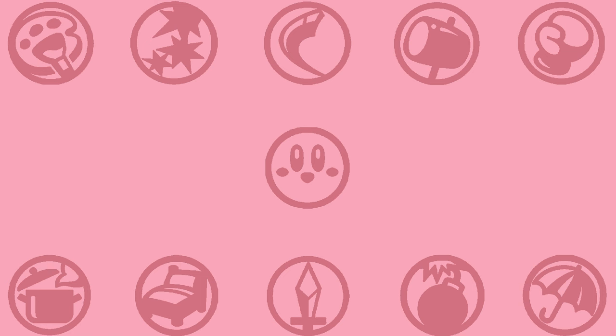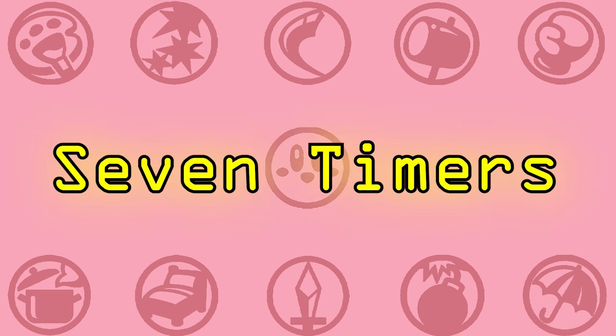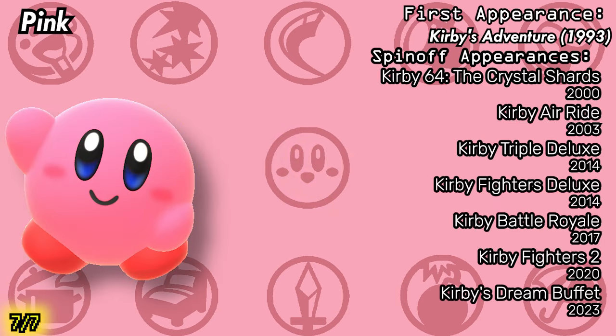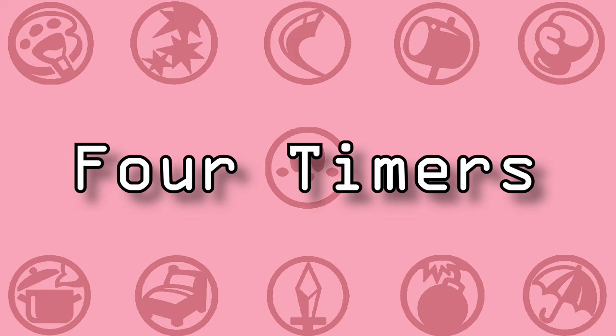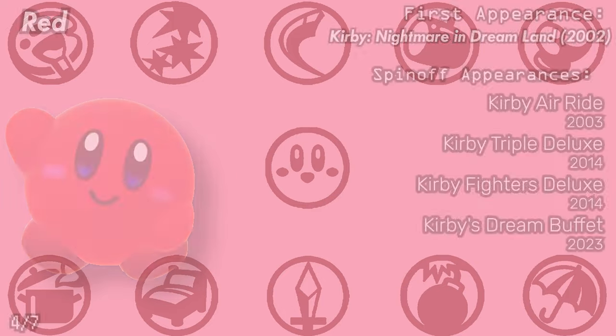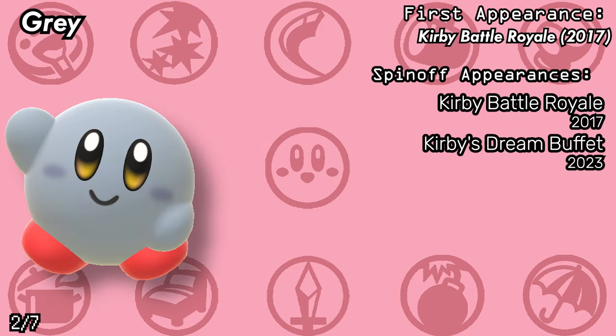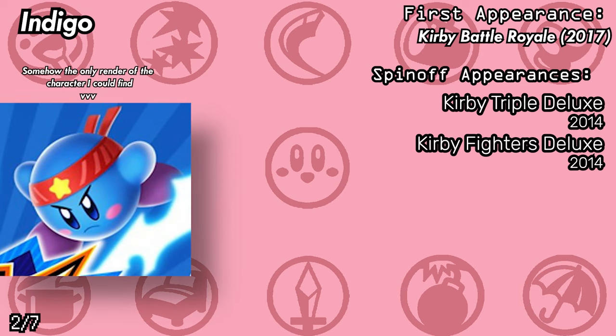Going from the top all the way to the bottom: showing up for all seven applicable games, we have Yellow, Blue, Green, and of course Pink. Only showing up four times in these same exact games, we have Red and White. Only making appearances in two games, we have Brown, Shadow, Gray, Purple, Indigo, and Orange.